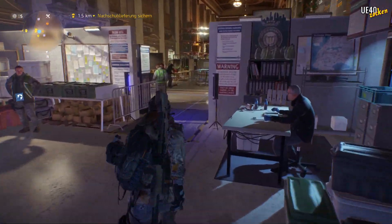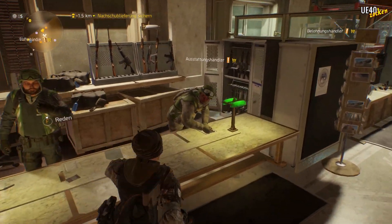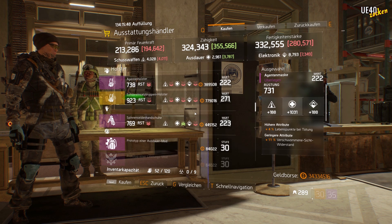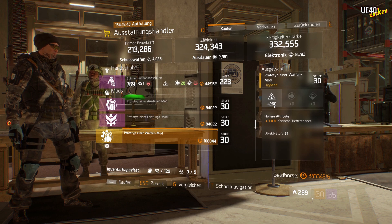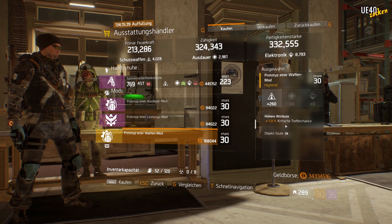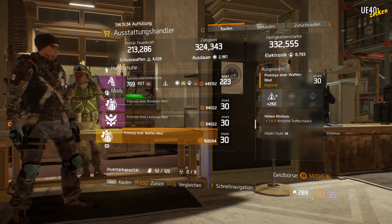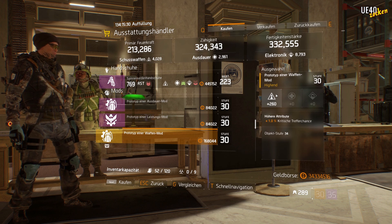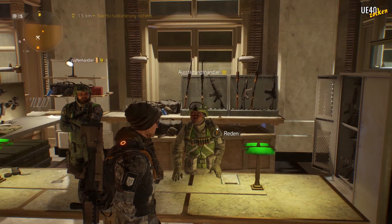We cut through the security wing and go to the equipment vendor. The lady has a gold weapon mod for us, and this weapon mod has a firearms value of 260. The 1% critical hit chance we'll leave aside — that's also a nice bonus on top. But 260 firearms is already close to the maximum. And if we add up 5 possible weapon mods, we get plus 1300 firearms. That's quite nice.